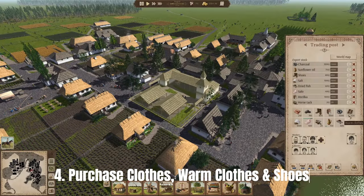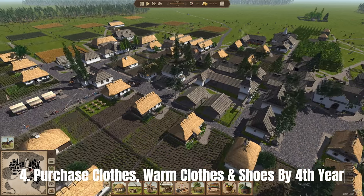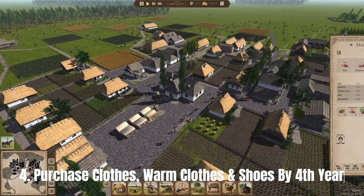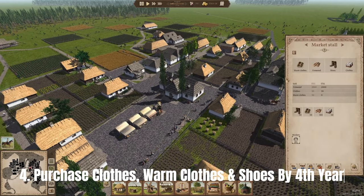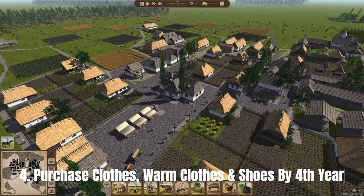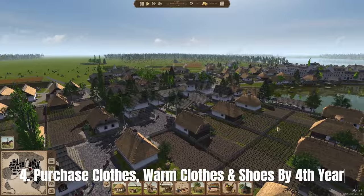Clothes, warm clothes and shoes should be imported by the 4th year of your town at the latest. There is a point where people's clothes and shoes start wearing out, and once that happens they complain and get upset to the point where they can leave your town. Losing those villagers and getting new ones in again can be quite a headache, so make sure to supply them in time.